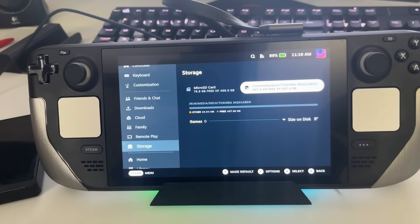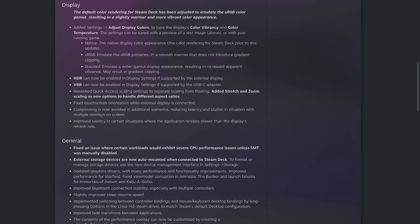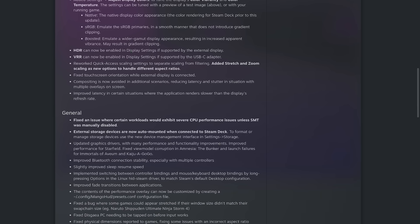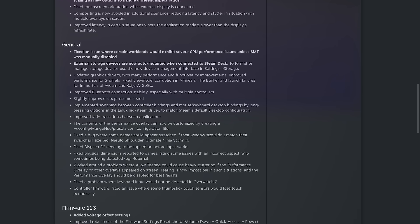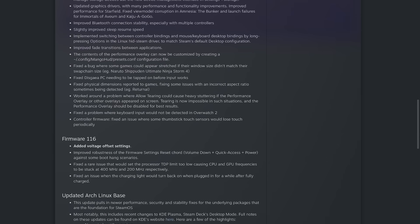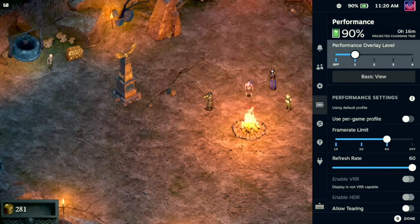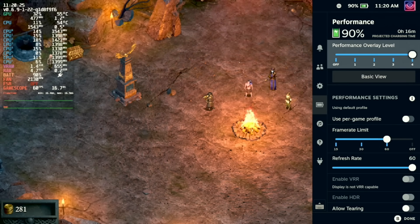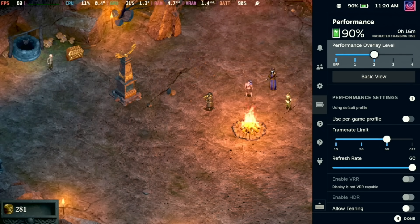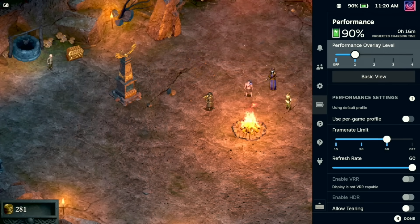There's a lot more to this update, including a new updated Arch Linux base with an upgraded Linux kernel. There's an upgraded KDE Plasma desktop mode, and you can now even customize the performance overlay to your liking. Right now on Steam Deck with the performance overlay, you have the different presets from Valve — but what if you want to change what it actually displays? Well, you now can. It is officially supported and added in SteamOS 3.5. It does require just a little bit of know-how, but I'm going to show you exactly how to do it.